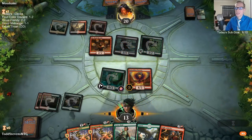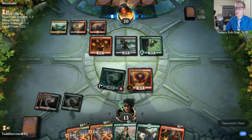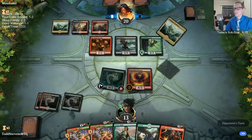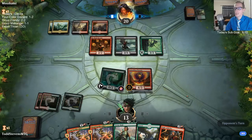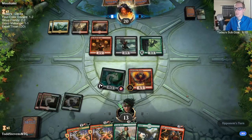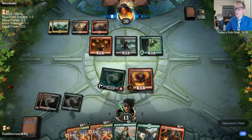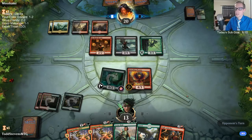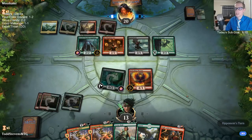In the Selesnya Angels deck, I have four Tocatlys in the main deck. With that being said, Sultai's not necessarily favorable, but I think it's favorable enough. I think the Selesnya Angels deck can be really good against all the aggro decks, including Mono Blue. I think Mono Blue is a really favorable matchup — that's the big thing. Control's a little tough; green helps with that with Vivian and Carnage Tyrant. And for Sultai, you have the four Honor Guards in the main deck.